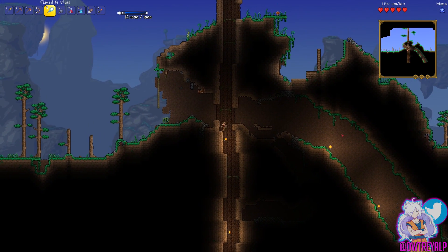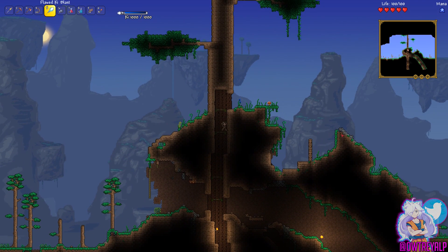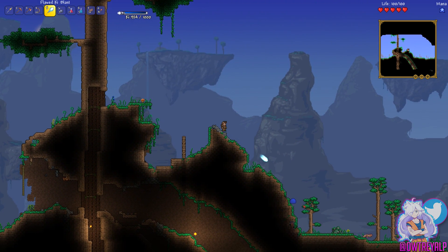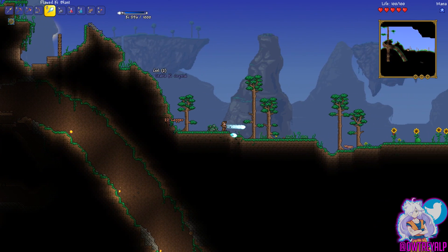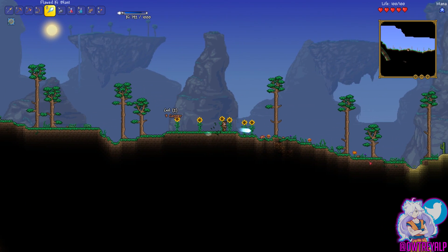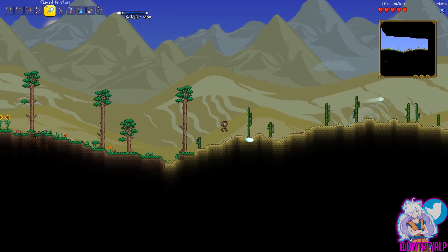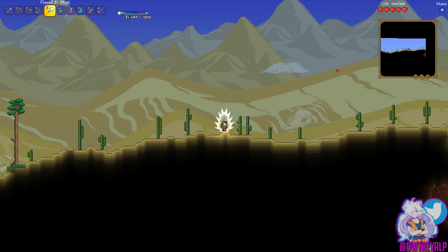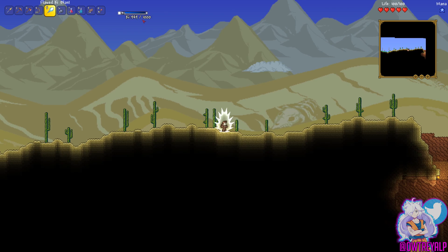I kind of want to go back to the desert area. We were over there before and I want to go back because there was some pretty interesting stuff that we weren't able to get because we got kind of destroyed by the worm monster. You can figure out exactly how to aim these Key Blasts sometimes. If you want them to go slower, you shoot them near the ground. If you want them to just keep going, you do that. I have to keep an eye because we only have a thousand Ki, so I can't just spam these things.